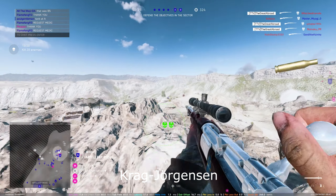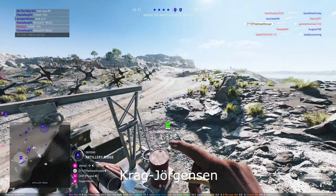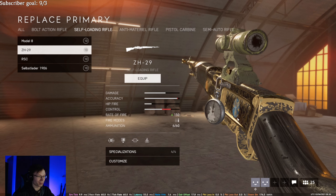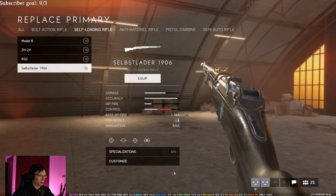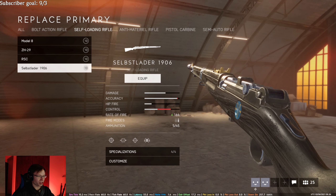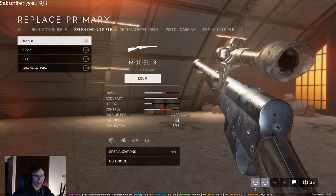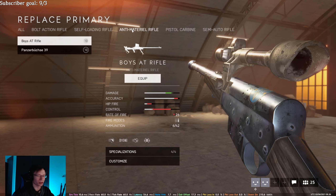The Arisaka is also pretty good. For self-loading rifles, obviously the H29 is the best — it has the best range and you can two-tap basically anything at any distance. The Sub Slider is the second best because it also has really good range, but the H29 is just better. The Model 8 is definitely the worst — just don't use it.